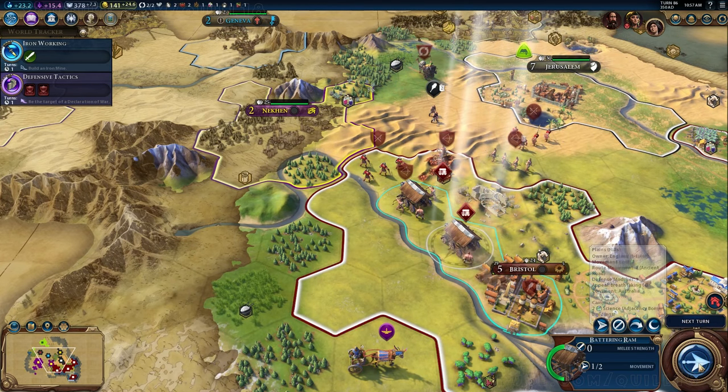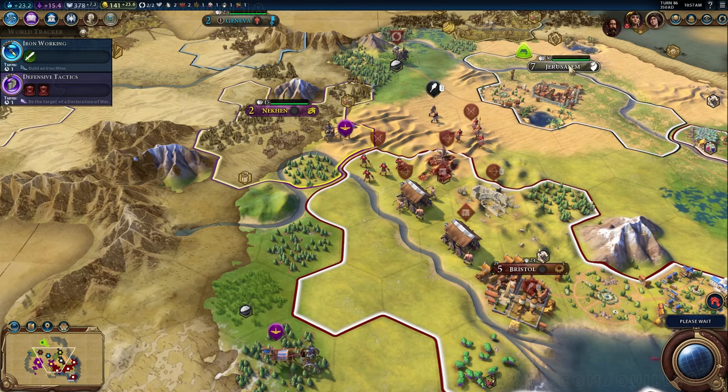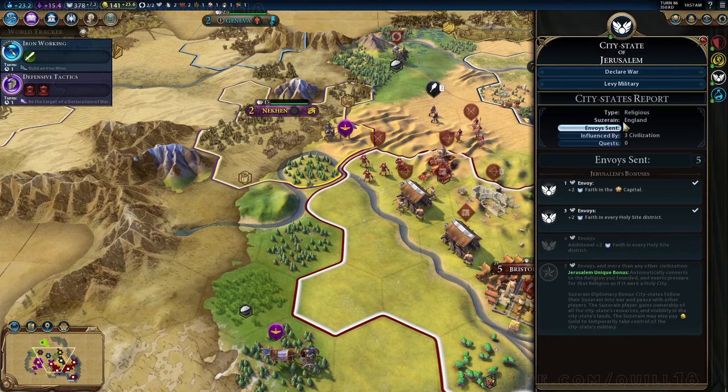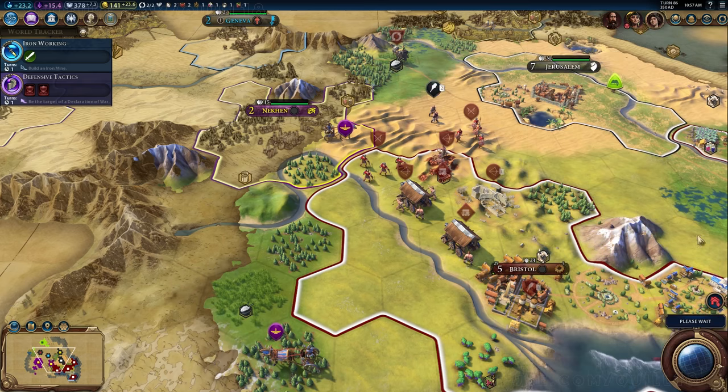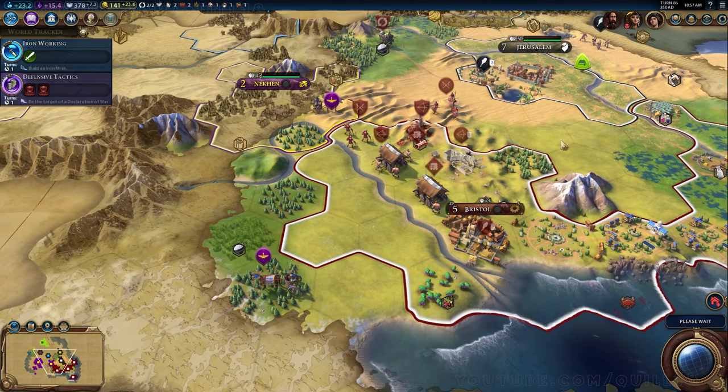Quite clearly I'm moving in for an attack. Egypt has one chariot buzzing around near Bristol and another one by Nekin. At some point I'm going to use that levy military button for the city of Jerusalem.